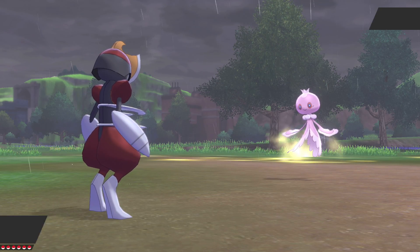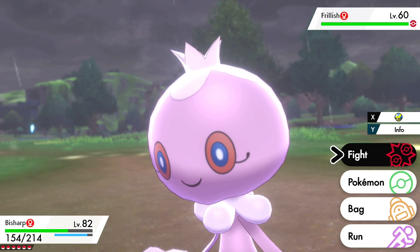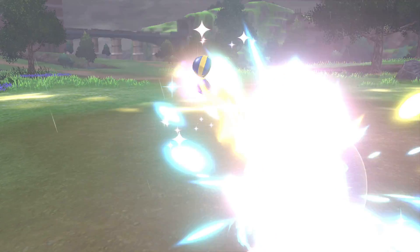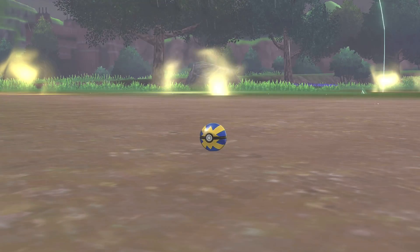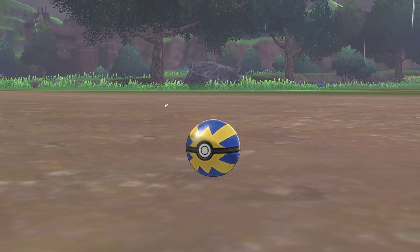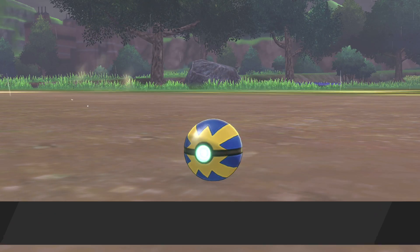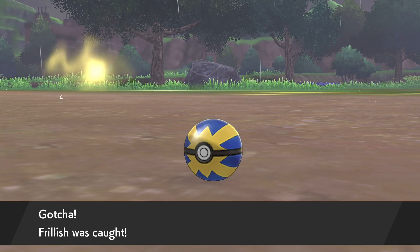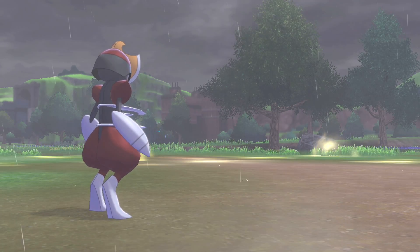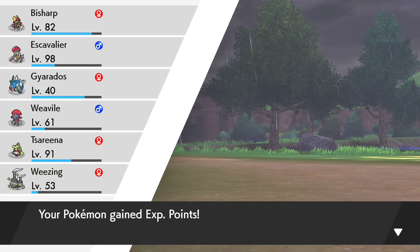I always quite like the look of Frillish. It's one of those Pokemon that I just feel has a tragic evolution, right? Jellicent is obviously stronger, but I just hate the way it looks. Maybe I'll try one with like an Eviolite or something to boost its defences, but I just don't quite know how that stacks up. Obviously we're looking at an evolution into Jellicent at level 40 with Frillish — a nice water ghost type Pokemon, which is quite cool!